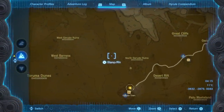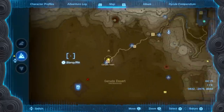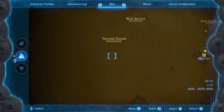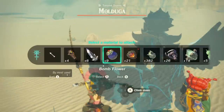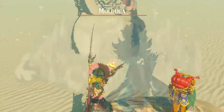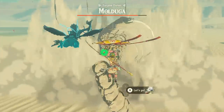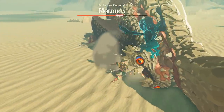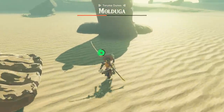For the molduga jaw, you have to kill a molduga — surprise, surprise. Head to the Taruma Dunes area west of Gerudo Town in the greater desert region, and you will find one roaming around. To kill a molduga boss easily, stand up somewhere safe off of the sand, fire an arrow down into the sand, and then when the monster jumps up to attack, fire a bomb flower at it to knock it down and stun it. Once it is downed, run up and attack it with a melee weapon. When it gets back up, go back to your safe spot and repeat this process until the boss is dead. Easy, right?